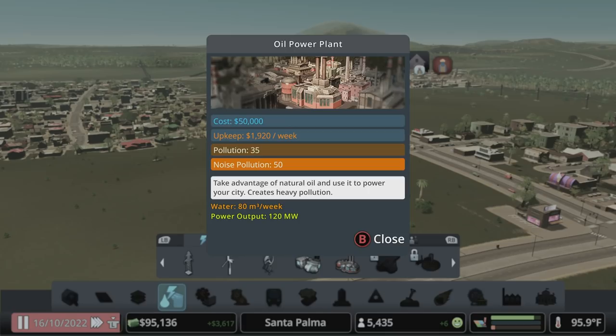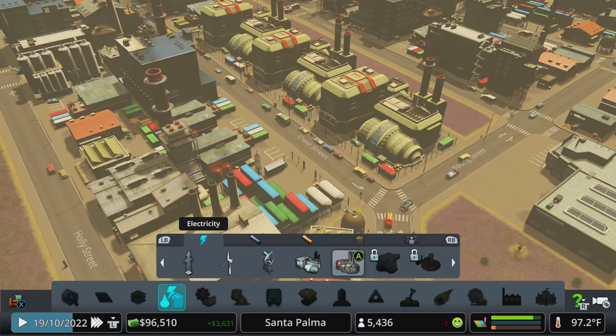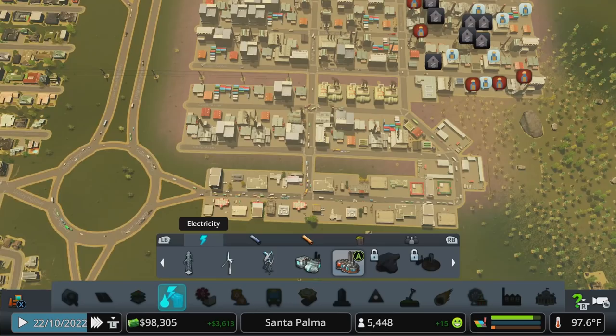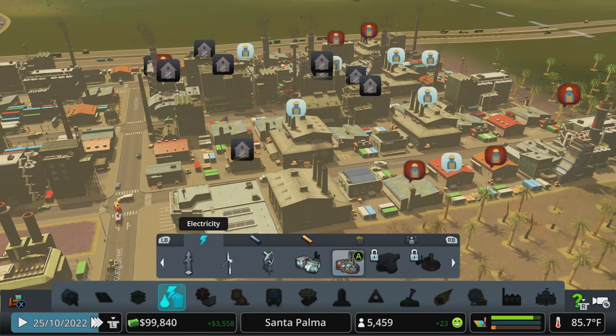The oil plant still requires the resource to be delivered — just like coal power plants. My power plants are right here, so they need coal or oil to burn. If they don't have good enough access to the highway, they might stop producing power temporarily until traffic clears and trucks can get in to make deliveries. Really bad traffic, which can happen easily in industrial areas, can cut off your power plant's flow. There's also a little worker problem over here, but it's not too big of a deal.